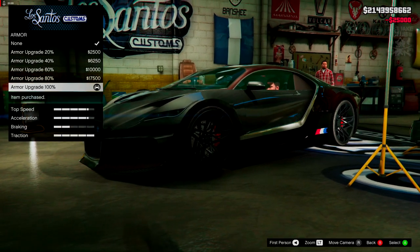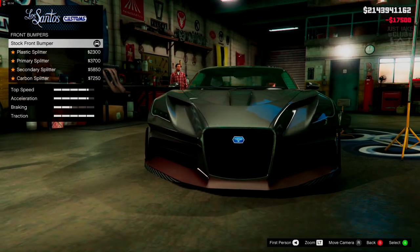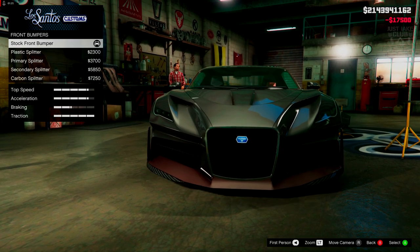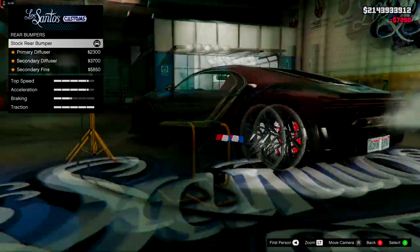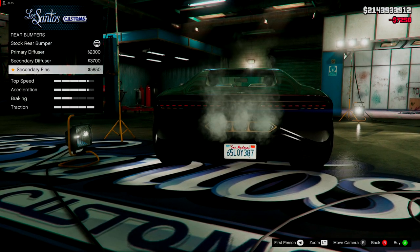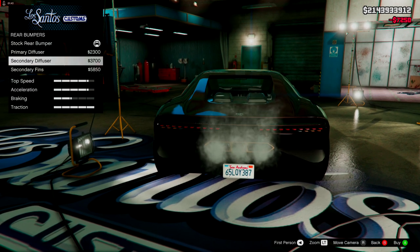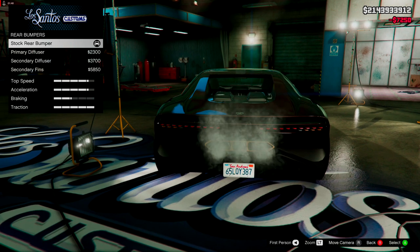We're going to start as always with 100% body armour, then get the race brakes. For the front bumpers, we only get four additional options and they're just going to be splitters. We're just going to get the carbon splitter. For the rear, we've got three additional options but it doesn't change anything — doesn't even look like it changes colour. Awful customization so far. We're going to go stock for the rear bumper.